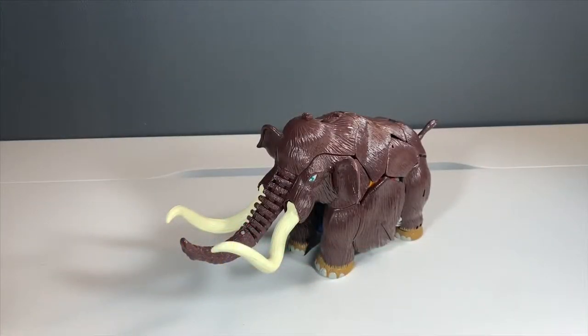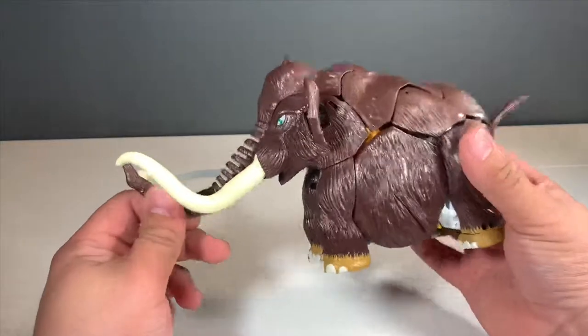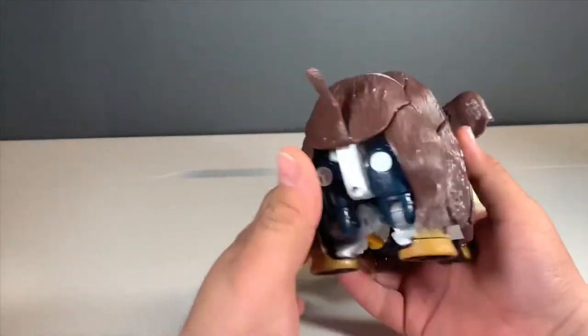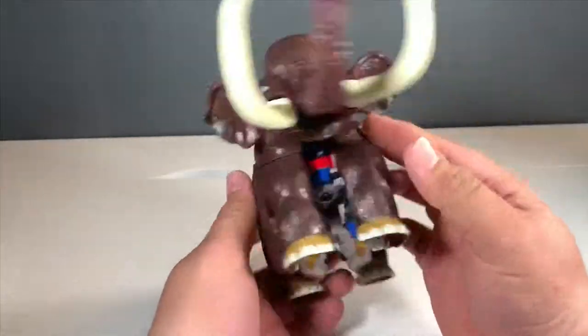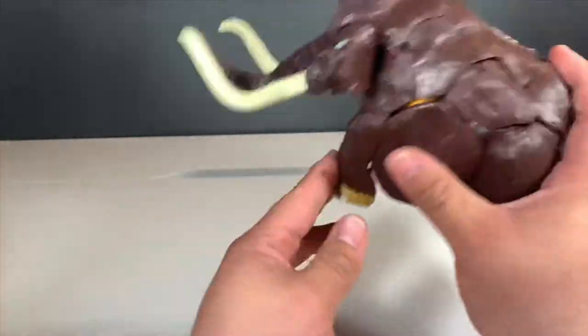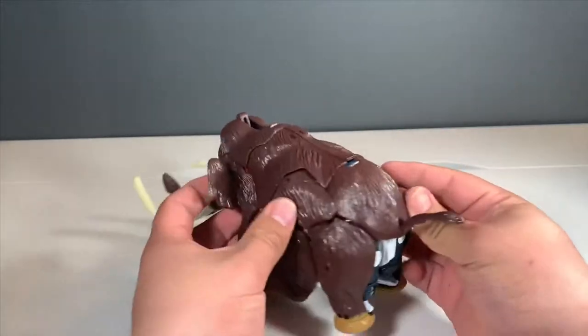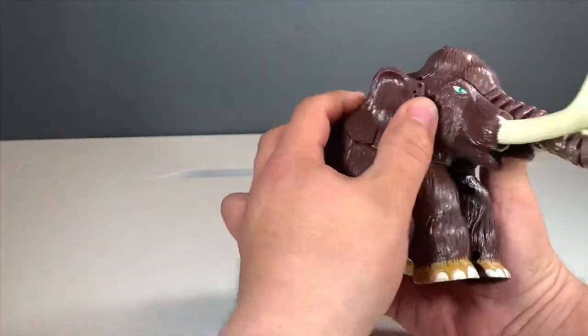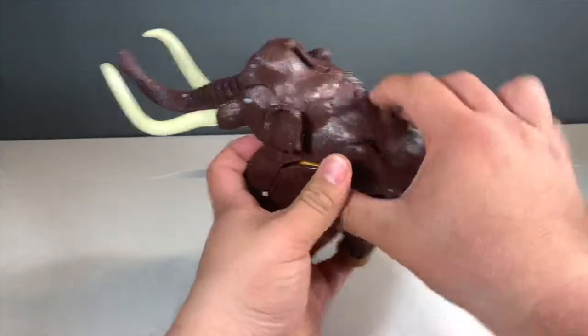Here is mammoth mode. Shell former - just right off the bat he's all shells. He does have a couple tricks up in that shell. One of them is where you get to pull back the ears and pull back the trunk.